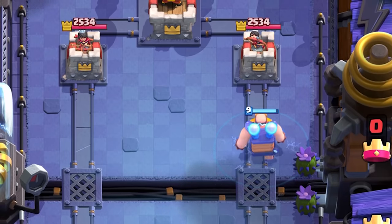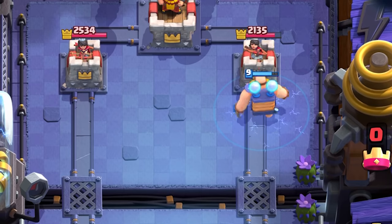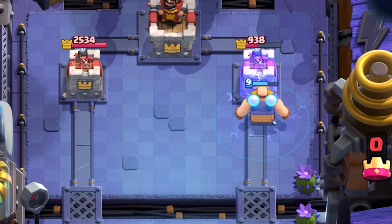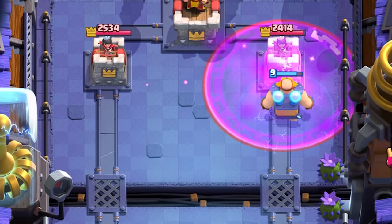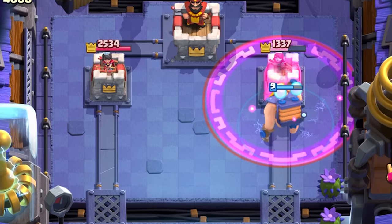Although he does cost three Elixir more than a Giant, that's strictly talking about his damage output per second. He also stuns the Princess Tower, making her attack 38% slower — her DPS drops from 112 down to 69. Essentially, against the Princess Tower, that makes him 38% tankier. He is tankier against the Princess Tower because of the stun based on her attack speed. A fun fact: if you rage the Princess Tower she'll actually attack faster and hurt herself more against the Electro Giant, but rage does not affect his counter-attack mechanic.